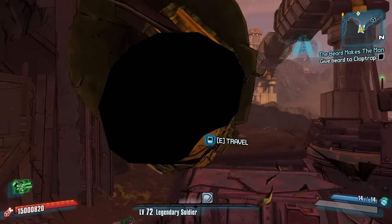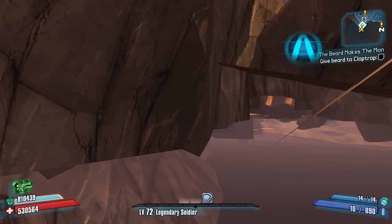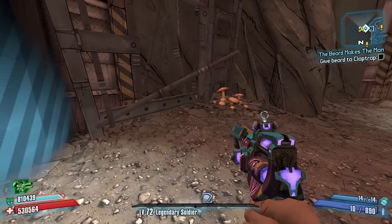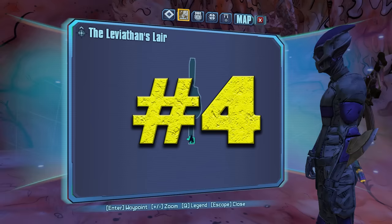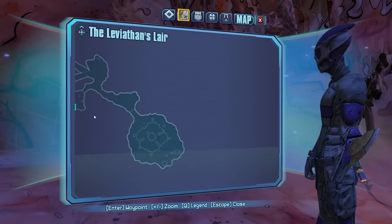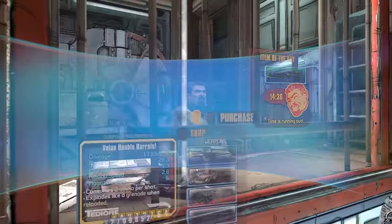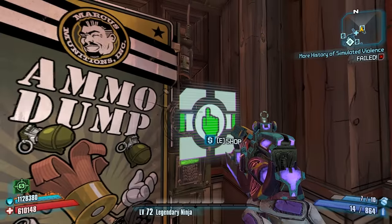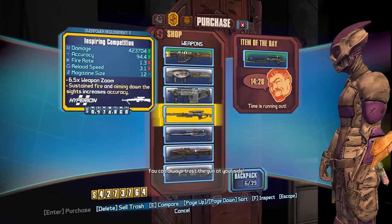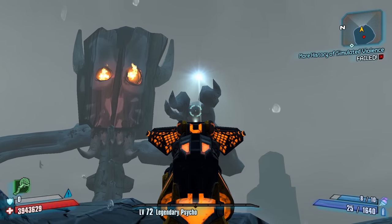Number 3: If you are in the backseat of a Bandit Technical and travel to an area that doesn't allow vehicles, you will spawn in the map dead. Number 4: The Leviathan's stomach map is actually part of the Leviathan's Lair if you scan to the far left. Number 5: In Sanctuary, you can shop for guns from Marcus - what you may not know is that you're actually opening a gun vendor that's hidden out of bounds.